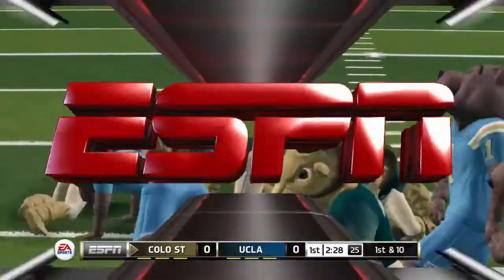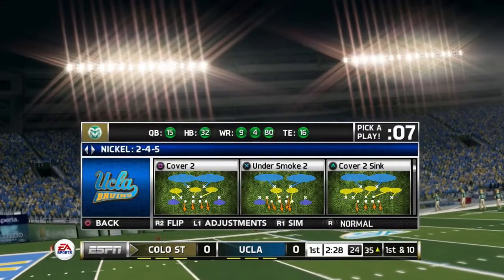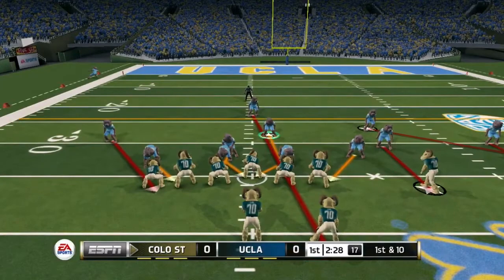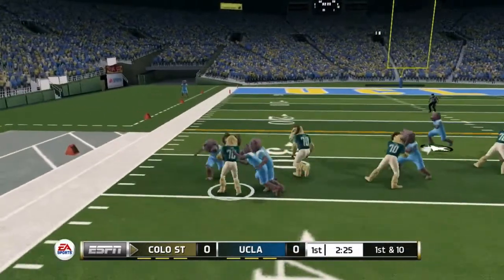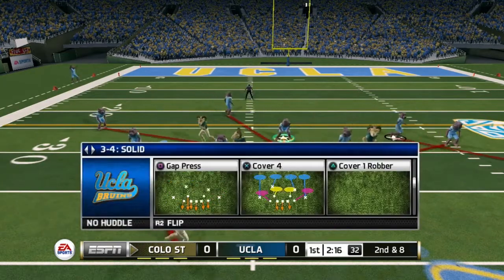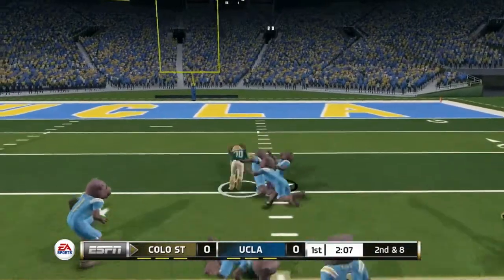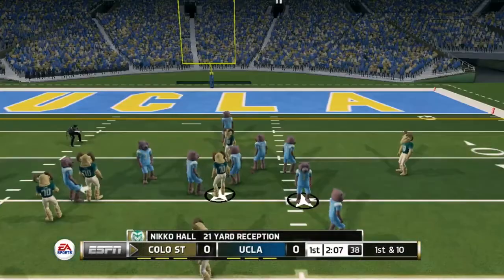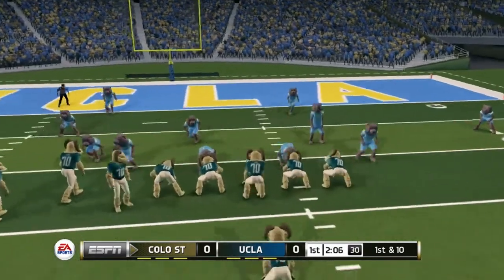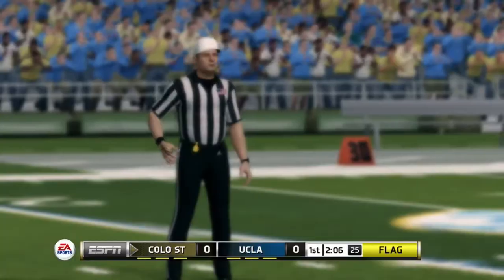Number five: a robust customization suite. EA's reputation is in the toilet right now — you'd be hard-pressed to find anyone who has a good thing to say about them, especially for their sports games. There is one bona fide way to get back in the good graces of a very hardcore community: give them the tools to make this game anything they want. We need customization for teams, players, and playbooks. Bring back the old play creator from Madden 07 or 08 — I probably spent hundreds of hours just designing plays.